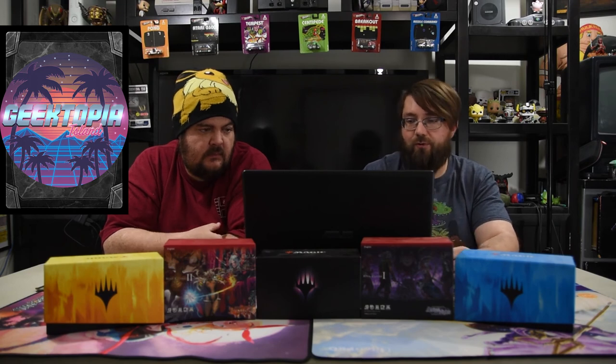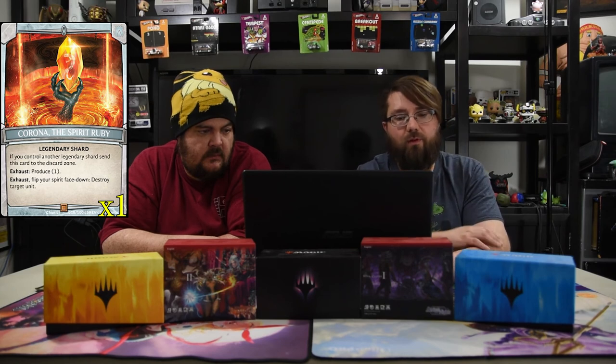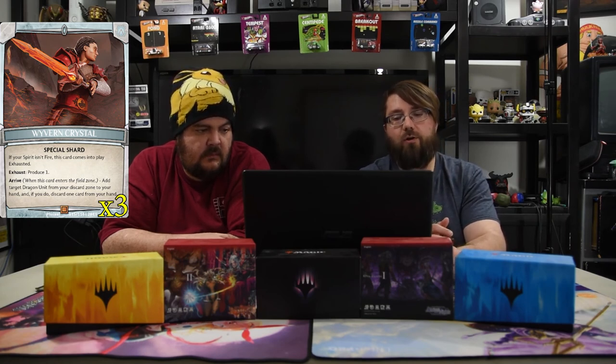For spirits, we have Corona the Spirit Ruby — it comes into play, and if you exhaust and flip your spirit face down, you destroy target unit. Simple as that. And of course the Wyvern Crystal, a special shard. When it arrives, add target unit from your discard zone to your hand, and if you do, discard one card from your hand — just in case you need to get one of your older ones. And of course the Argent Shards.